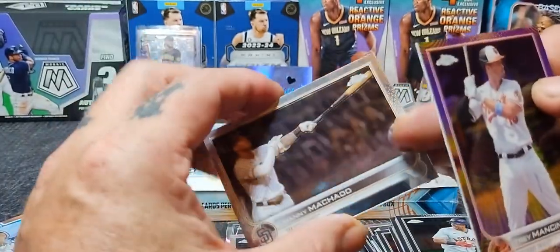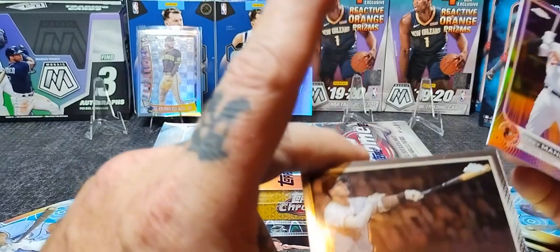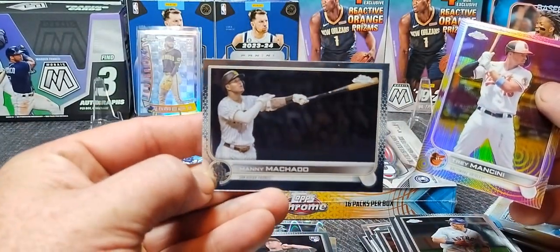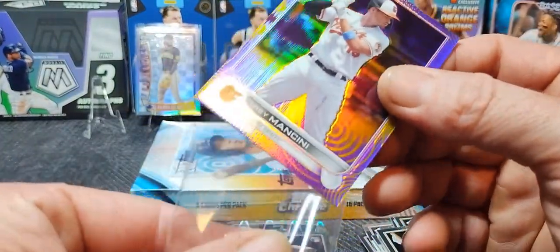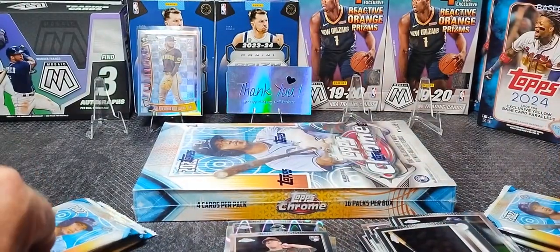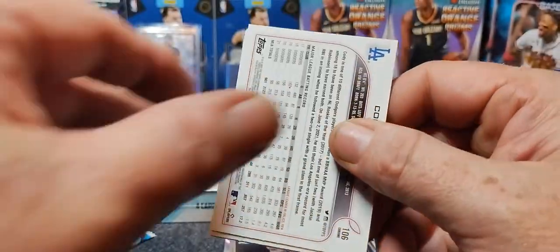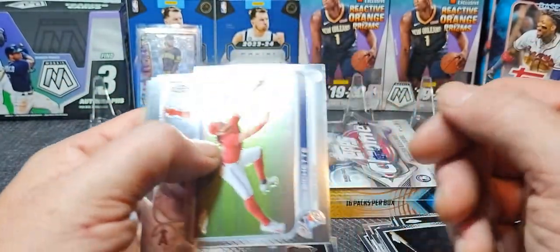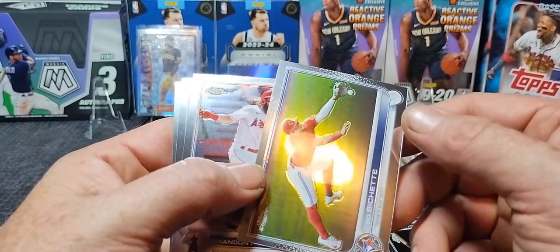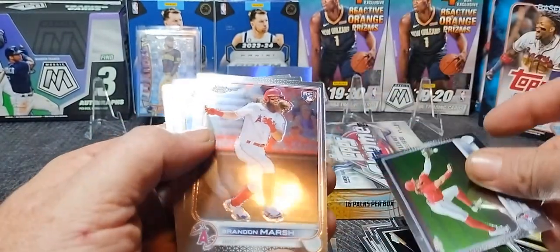Manny Machado — I think that's just a base, but man, that's a good looking card, look at that picture. Let's sleeve and top load this Trey Mancini. We're getting down there — I think there's seven packs left, just over halfway through. I did say those Sonic inserts are like one in 50 packs, so you're not even guaranteed to hit one of those.